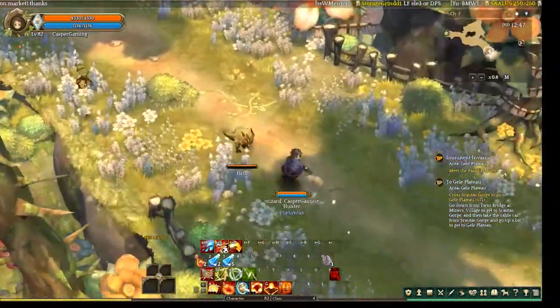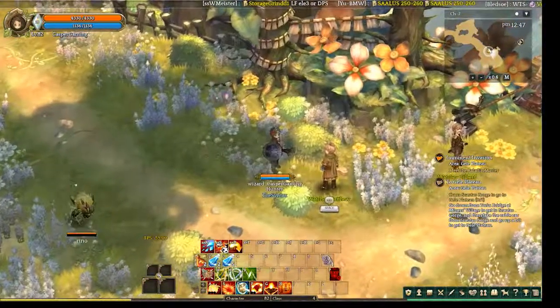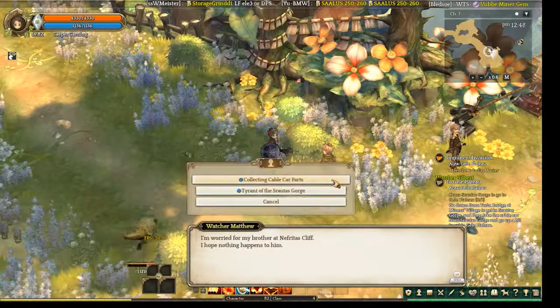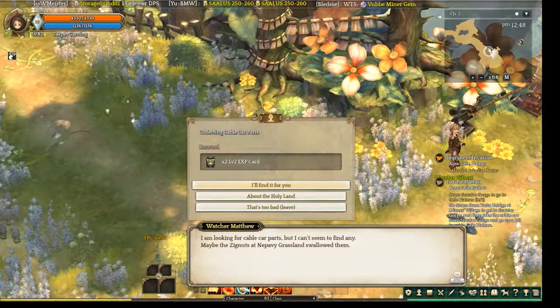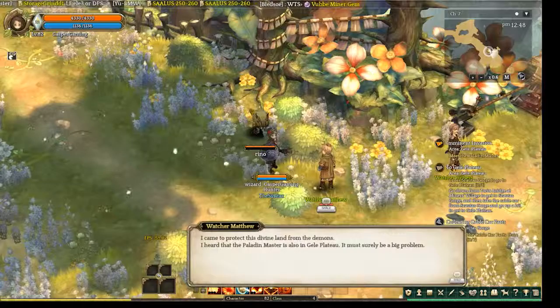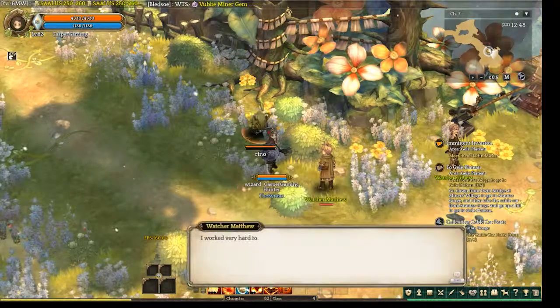We have to find someone, and there is someone - Watcher Matthew and another watcher. There are two watchers and they have two quests for us. He wants us to help with something for cable car parts, and some trend things.